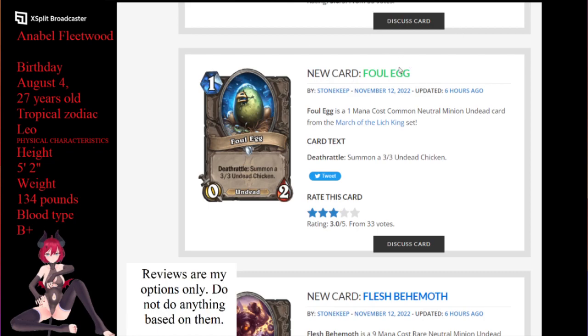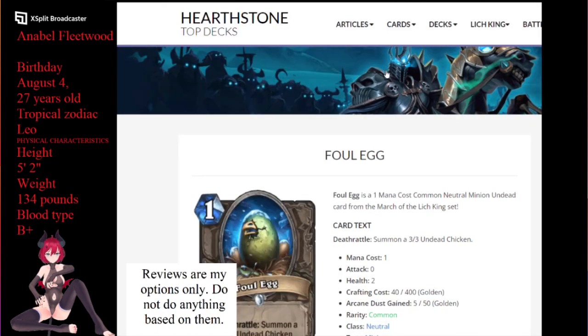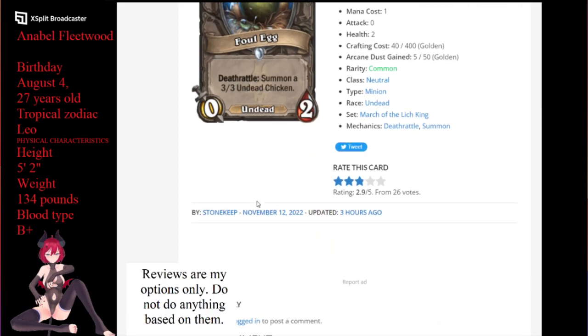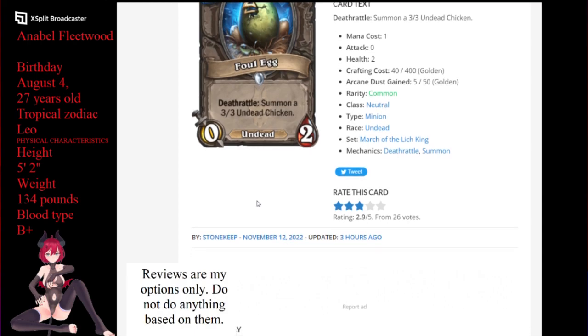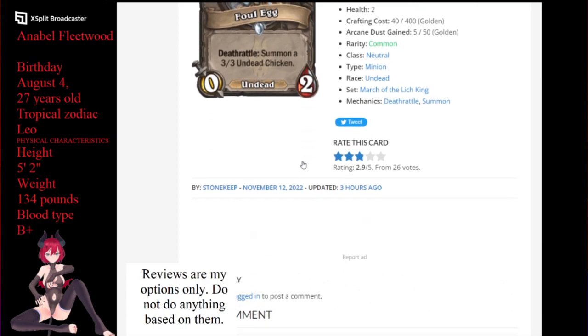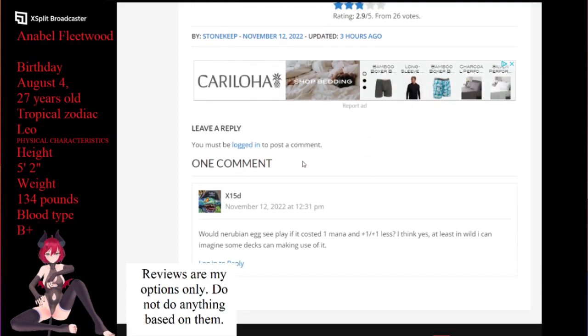Next up for us is the Fowl Egg. The Fowl Egg is a 0/3 undead for 1 mana. It's an egg and it's like every other egg card, and it has death rattle: summon a 3/3 undead chicken. Let me see if I can see the other part of this, because the other part of this is called the Fowl Fowl, which is kind of a fun little ability on this.